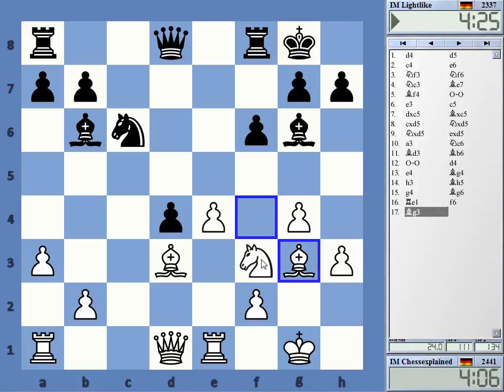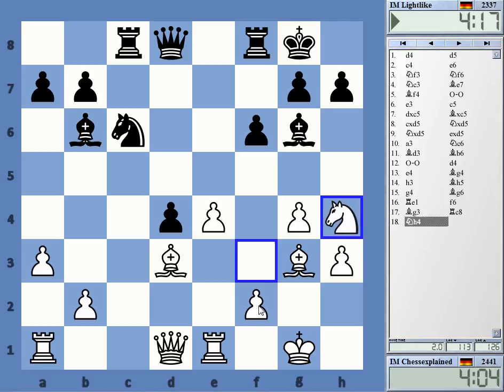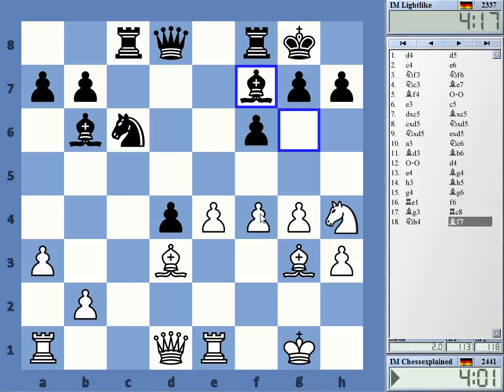Maybe drop this back. He's got bishop c7 — I already don't like my position. I really have to look at that line. Okay, he didn't play bishop c7, that's good. Now I get in f4. Okay, he's got knight a5.